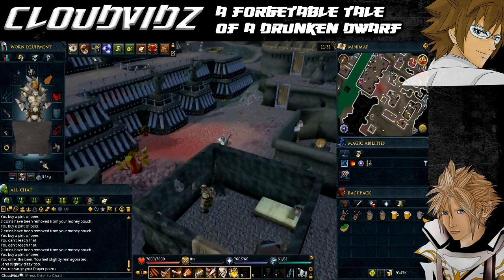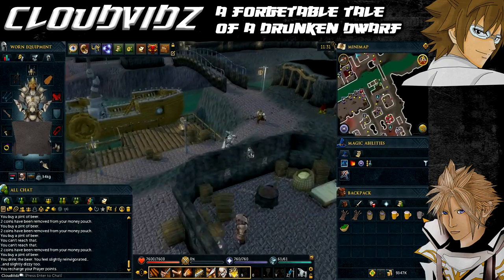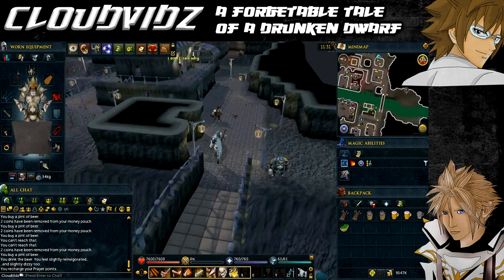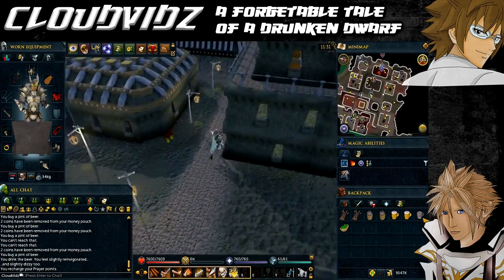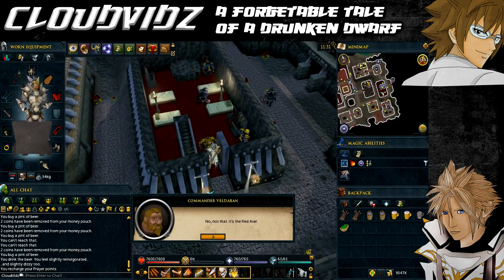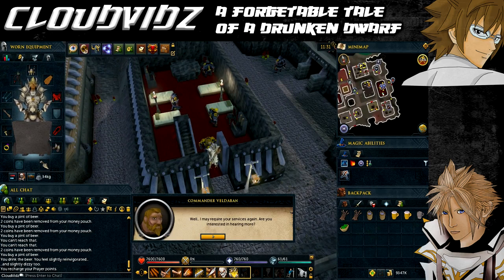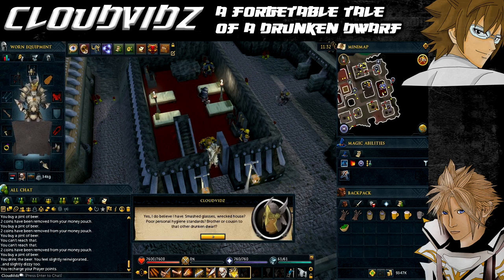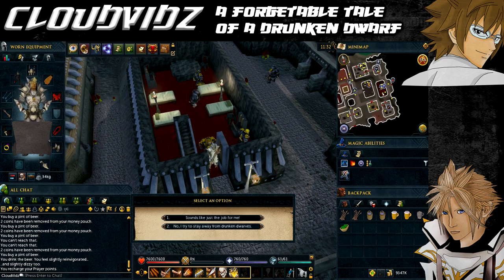Once inside Keldegrim, speak to Veldaban, the commander of the Blackguard at the Blackguard headquarters — west of the Keldegrim bank. He's shocked to tell you that after the incident at the end of the Giant Dwarf quest, the Red Axe company has left Keldegrim and will soon be kicked out of the Consortium. He finds it suspicious and wants you to investigate, with the only lead being a dwarf in east Keldegrim who behaved strangely when the company was mentioned.